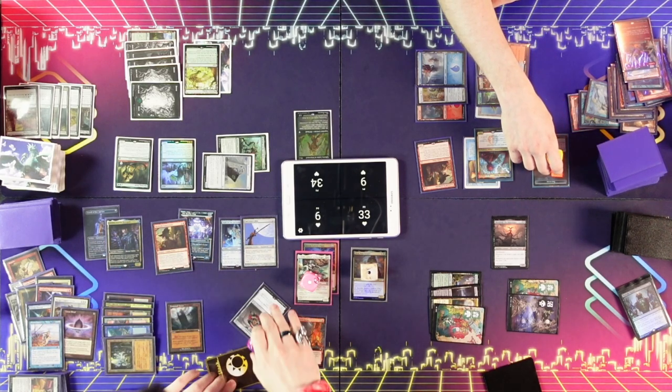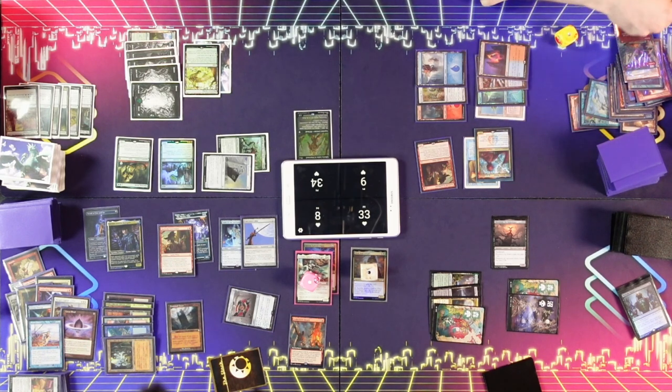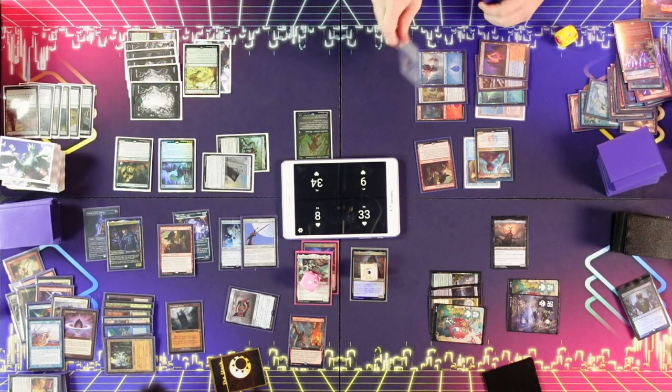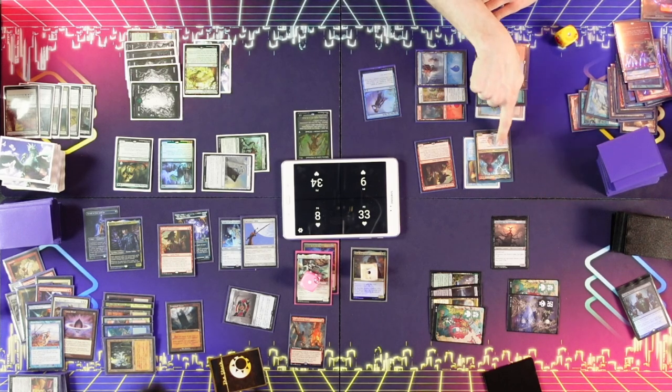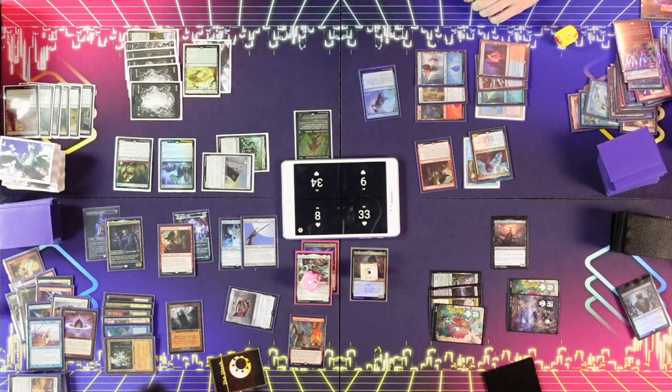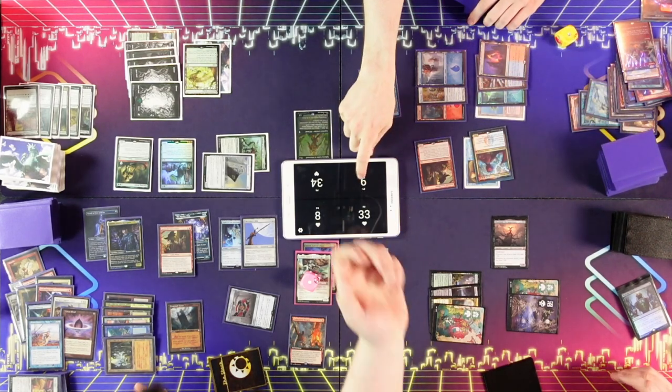I have a treasure and two floating — one, two, three, four, five, six, seven mana right now. Because while Lavinia's out, you can't interact with him and he can freely kill you. Sword of Fire and Ice. Didn't see that one coming. I'll respond to the equip activation. I'm going to do it like this. I'm going to cast Slip Out the Back targeting Shielded, triggering Niv.